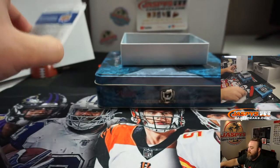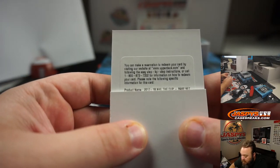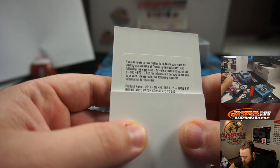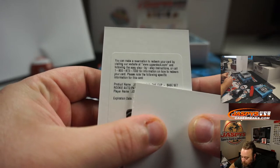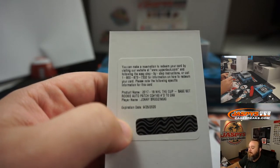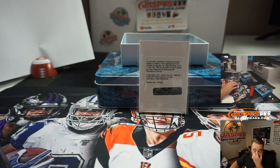Our redemption is the 2017-18 NHL The Cup Base Set Rookie Auto Patch, card number 140, numbered to 249. J-O-N-N-Y, Johnny Brzezinski. Spot zero, obviously, on the redemption — Ryan Redmond.